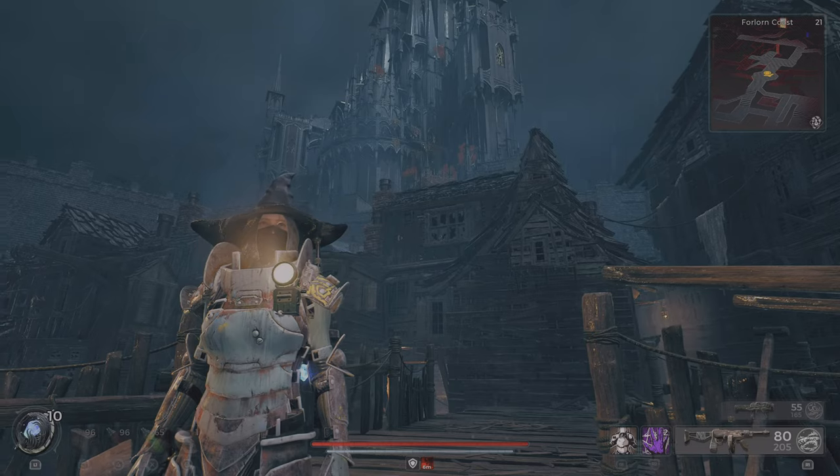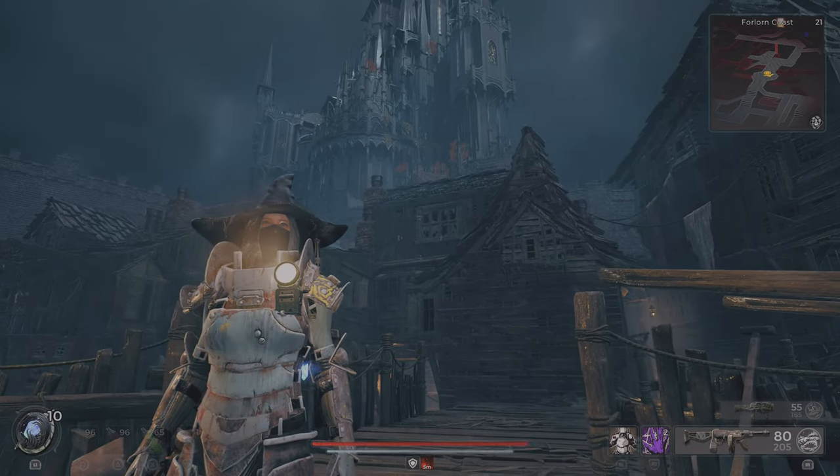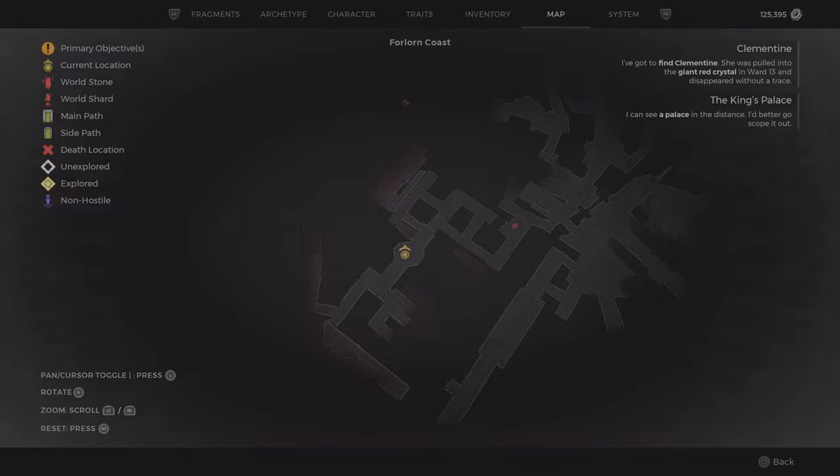Hey travelers, it's LSD789 with another video. I want to show you where you can get the ritualist archetype and the outfit that goes with it — this little witch hat. So what you want to do is go to the Fallon Coast, then to the second area of the map.